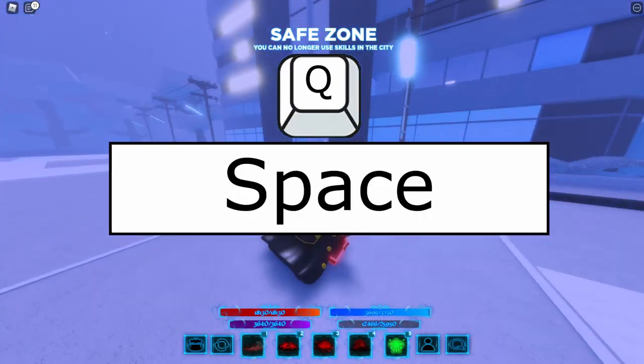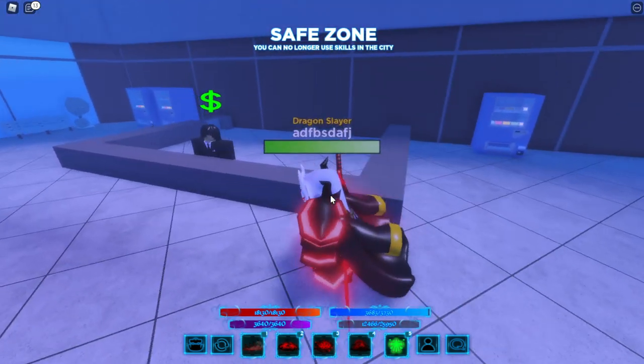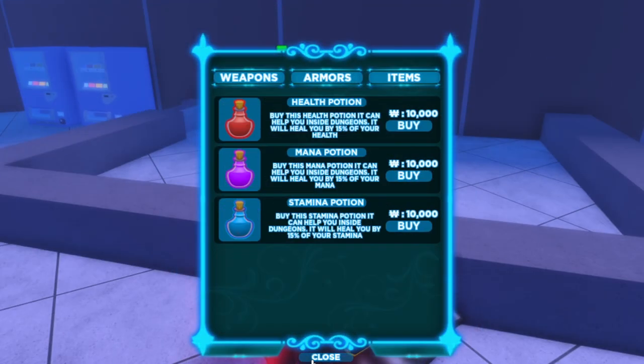You can also roll midair like this. In the spawn area, there are some shopkeepers or NPCs. This guy is the shop. You can buy weapons, armors, and items from this kid.